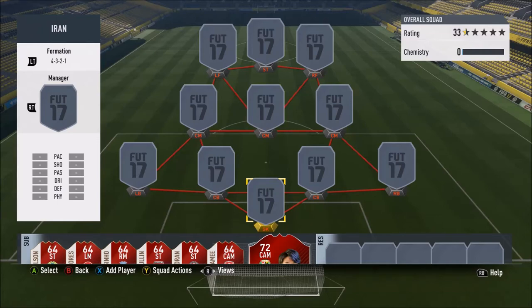What is up guys and girls, it is Julienio back here with another video. A few months ago I did a video on the Iranian Messi, Sardar Azmoun. He's actually gone and got himself an Informed card this week. So we've obviously gone and made a squad around him because his normal card, which is like 77 rated, was insane. So he's got himself an Informed.